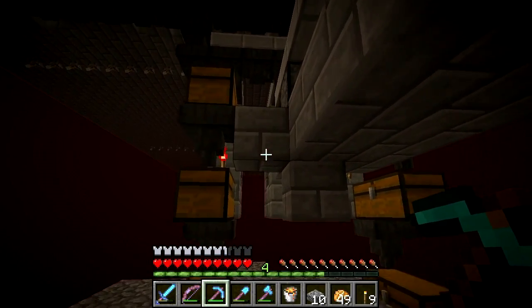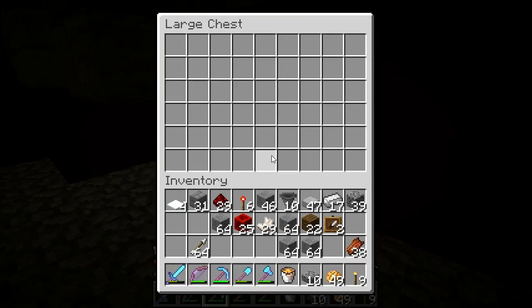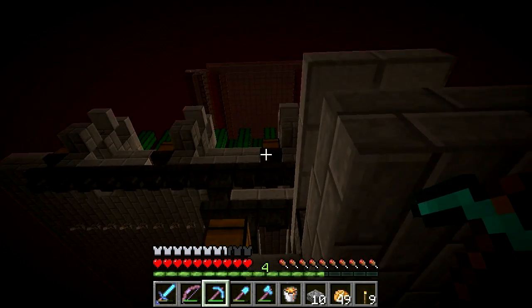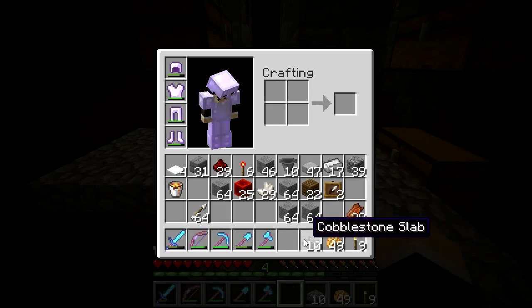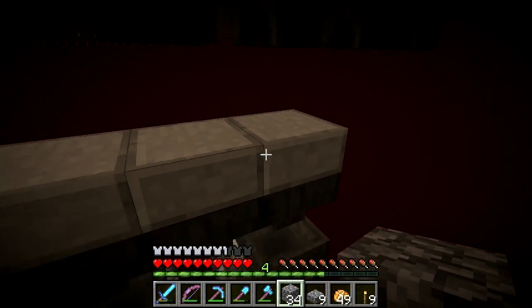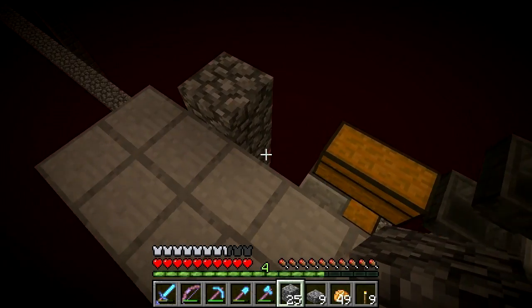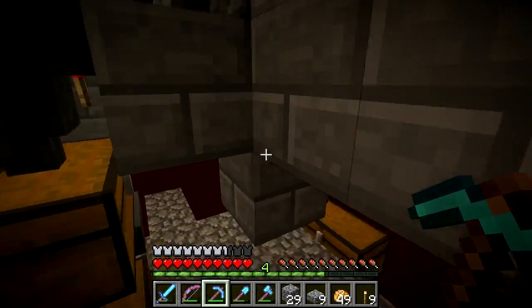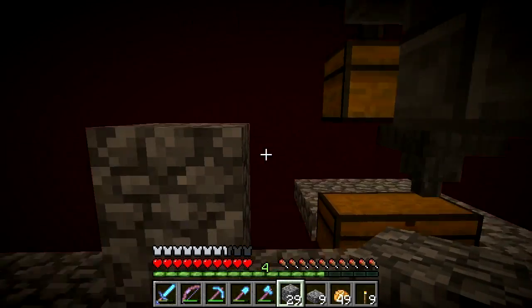We've got gold nuggets, and there's nothing in here yet as no ghast or magma cube has been killed in the farm. Anything else I toss in there should end up here as well — so any random garbage that gets into the farm, for example if I was working up there and died somehow, all of that would be delivered into that chest as well. So let's actually test that theory — I'll put in a little bit of cobblestone and see where that turns up while I figure out what I need to do with this bucket.